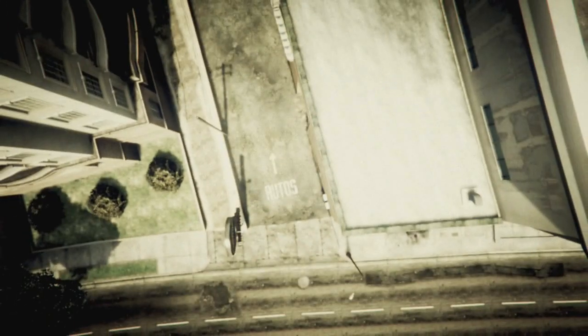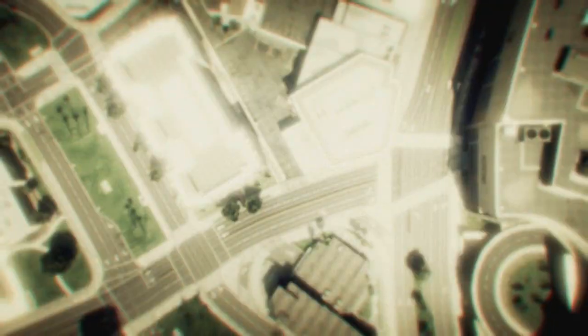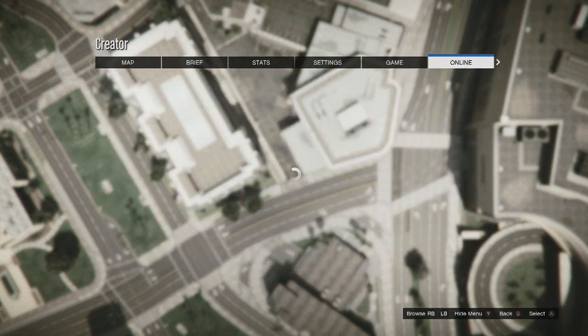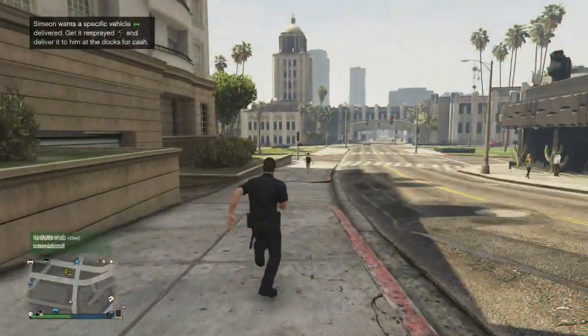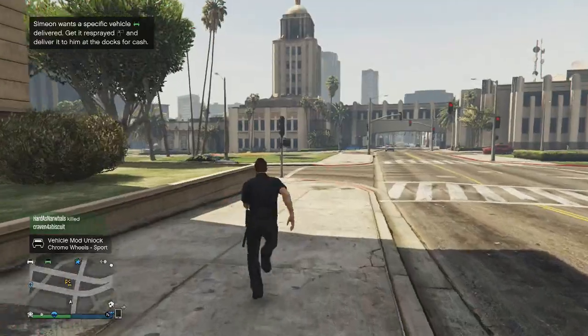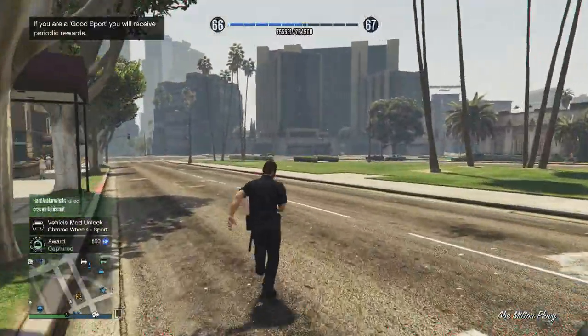Once you've completed 50 tests, you can go ahead and back out of the creator mode and go back to the creator menu. From here, simply press Start, go across to Online, go to Play GTA Online and then go ahead and select any online session. Once you spawn in, a few moments later you'll begin receiving notifications and achievements, one of these of course being an unlock for free sports chrome wheels.